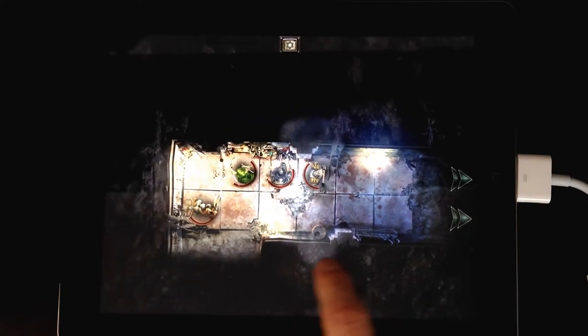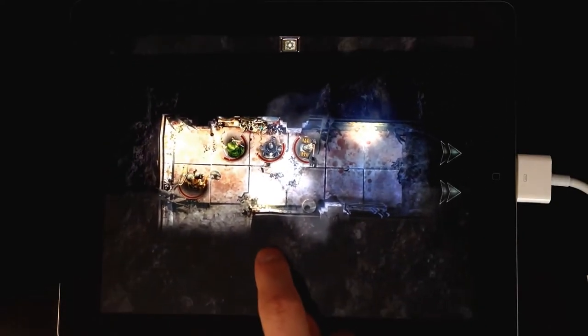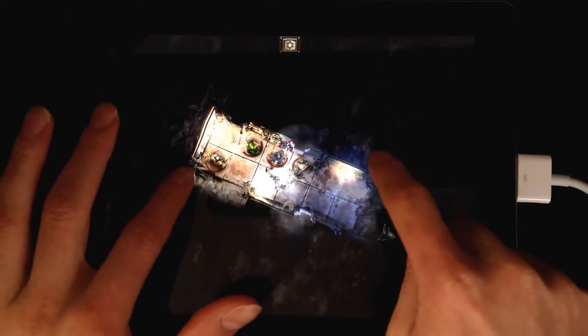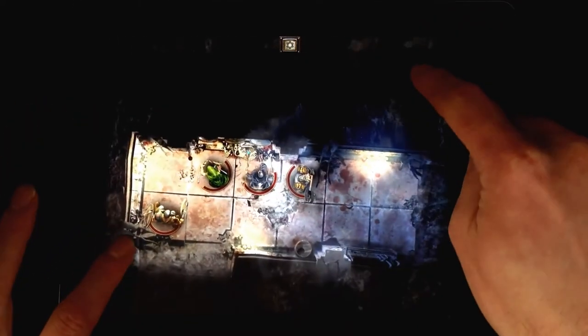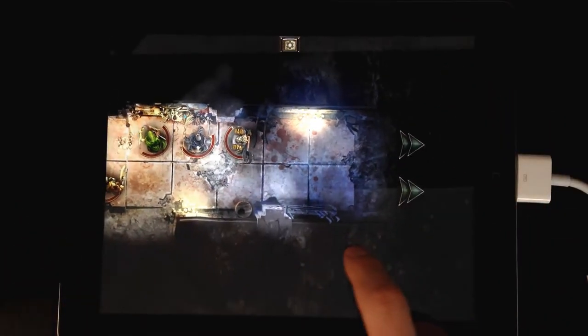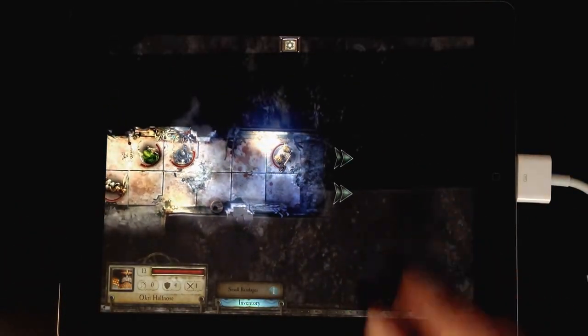Let's jump straight in with the controls. Here you can see we're panning around the scene using direct touch control. Two fingers to zoom in and out. When I'm ready to move a character, I tap on him which brings up the movement grid, then double tap on a square to move.